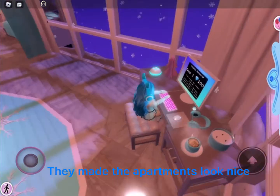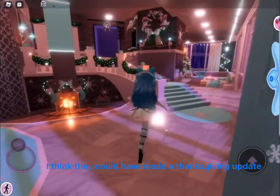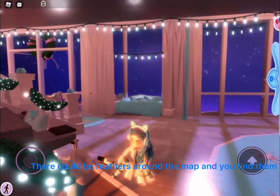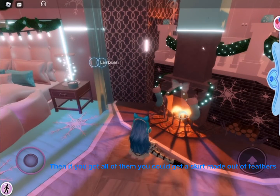They made the apartments look nice. I think they could have made a Thanksgiving update. There could be feathers around the map and you find them. Then if you get all of them, you could get a skirt made out of feathers.